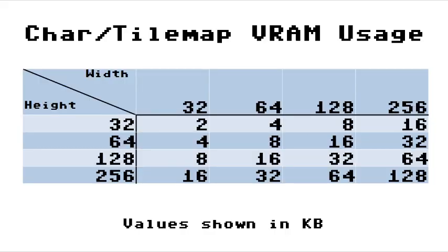For char and tile maps, the VRAM usage depends on how big a map you select. The Vera allows map sizes of 32, 64, 128, or 256. 32x32 is only 2K but not usable for much, while a 256x256 one will eat the entire 128K. If you want two layers, you need to double the amount used. Need to double buffer? Double. Want to double buffer and have two layers? Then quadruple.